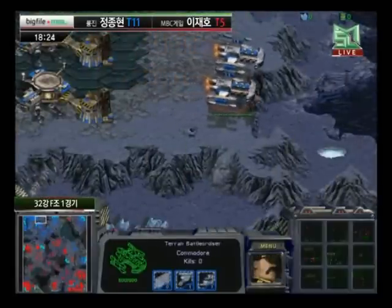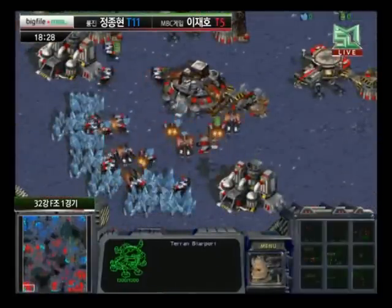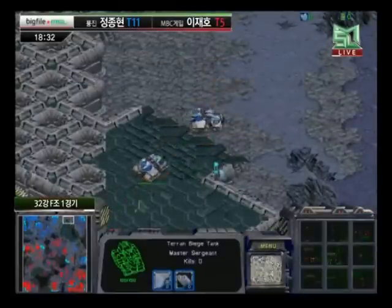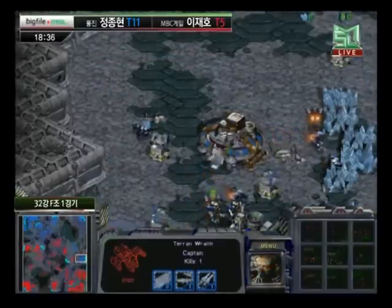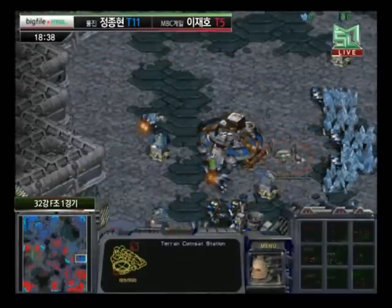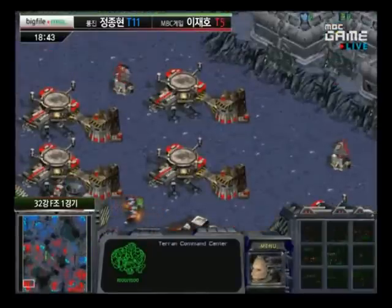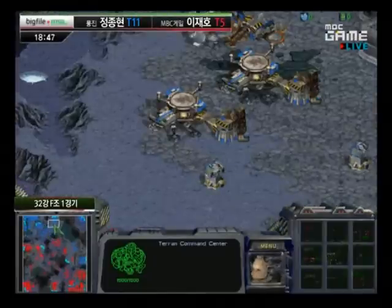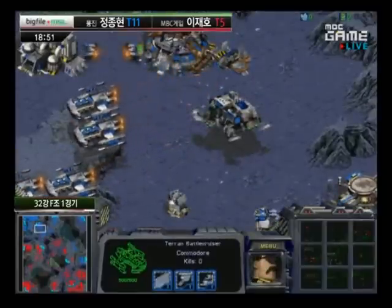It does look like it's going to be a very long, drawn-out TVT. Both players are going to continue adding turrets all over the place — of course you want those defenses against Battlecruisers. The Battlecruisers are going to be basically kept back until there's a large enough number and sufficient upgrades to go out there and do a massive amount of damage. Weapons and armor upgrades out there for those Battlecruisers for MVP. Both players have aerial forces at equal upgrades, but Light still has the stronger ground force.